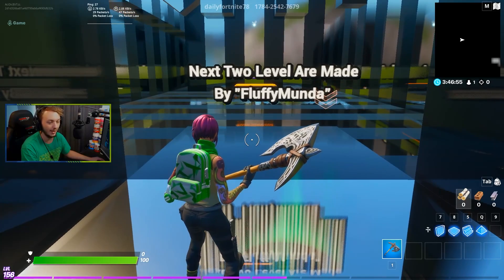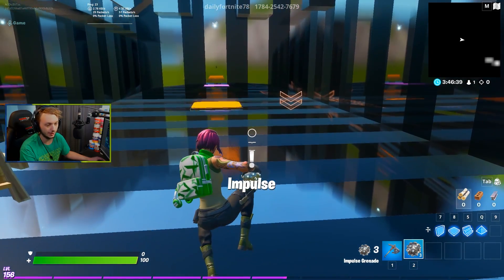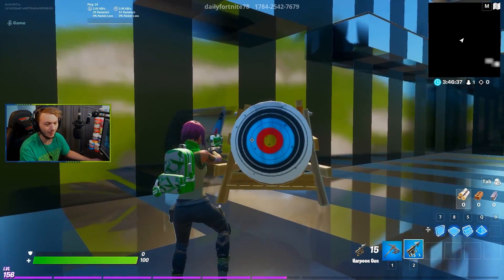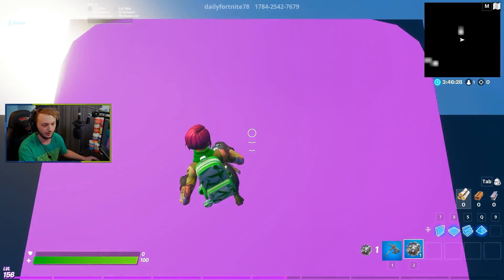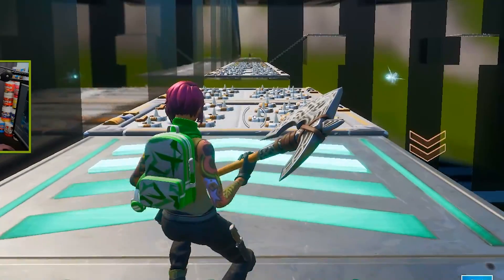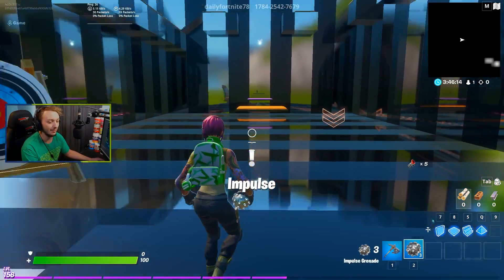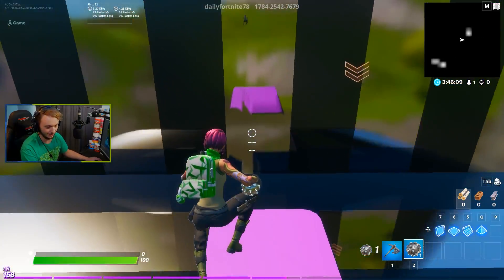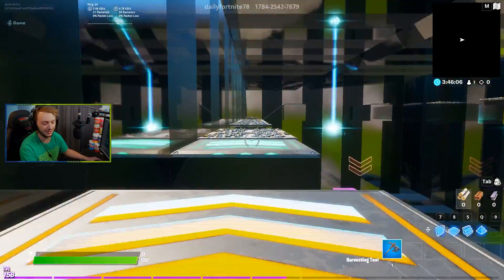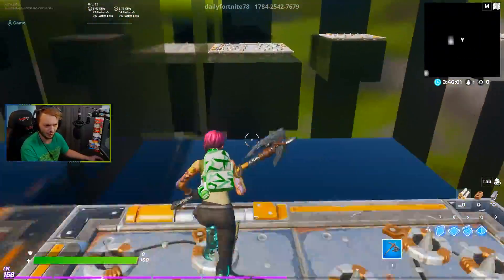The next two levels are made by Fluffy Munda — should be pretty exciting. I guess I shoot the target and then impulse. I don't know what that arrow is doing there. One impulse up to the rift — oh well, that sucks. I thought I was gonna miss the rift so I held S a little bit and that made me miss what I had to go through. That was really unfortunate, something I will not repeat. Just keep on running and into the same rift.